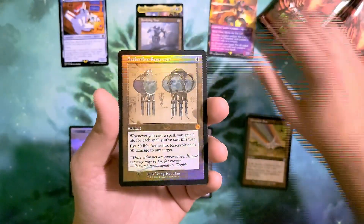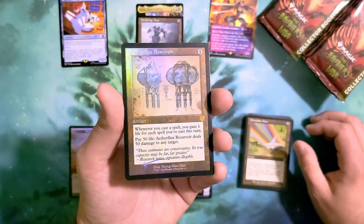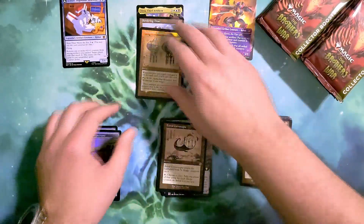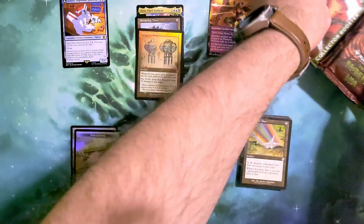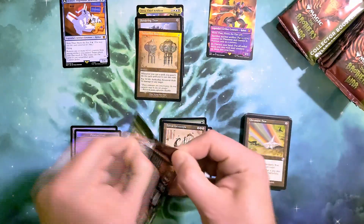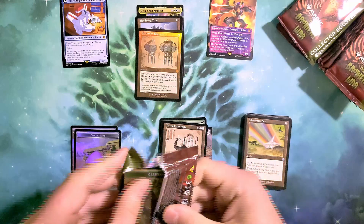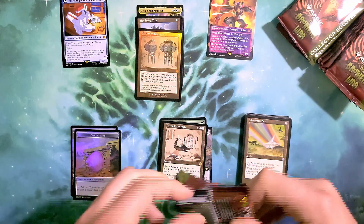We've got an Aether Flux Reservoir in our schematic retro foil for our third mythic of the pack. Shattered glass early on, and a couple of good cards in here already — I like it!